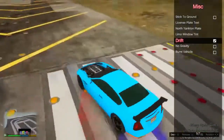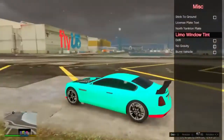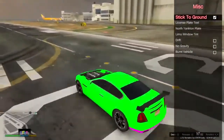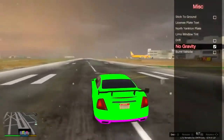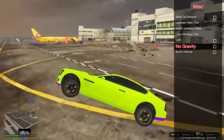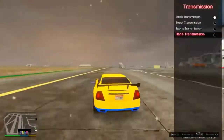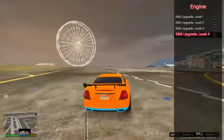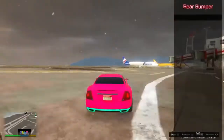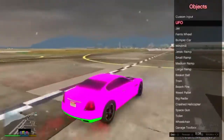I can add drift, lemon window tint, stick to the ground so I don't move. The best thing I like doing is turning no gravity on so I can just fly. It's weird but pretty fun to use. Let me upgrade my car a little bit more — change it and make it faster.